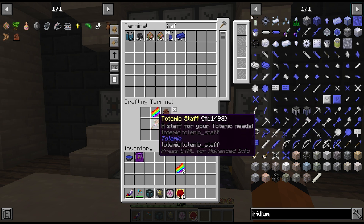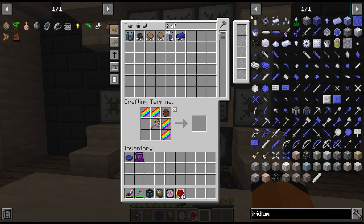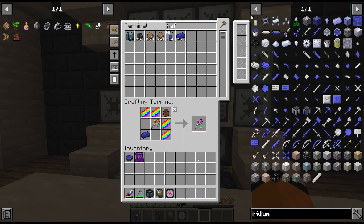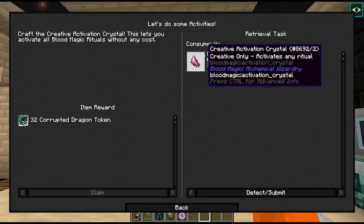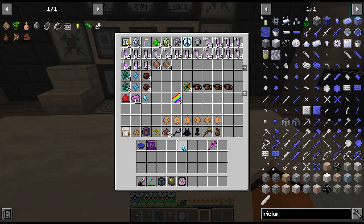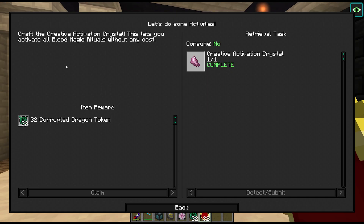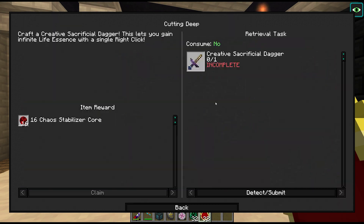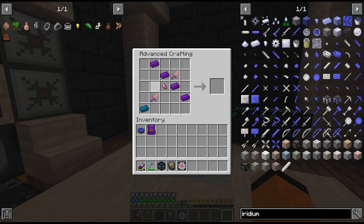We combine the medicine bag with a regular totemic staff, some taste of rainbow, and one piece of hafnium — which is still crafting, I forgot about this one. This then gets used for the activation crystal along with two activation crystals I've crafted up. And we got some corrupted dragon tokens, which would have been useful earlier on, though I don't think we'll need them at this point.